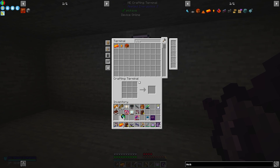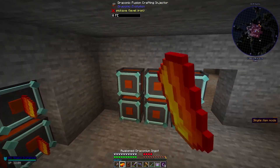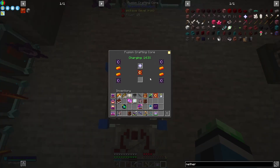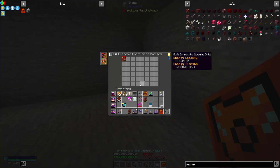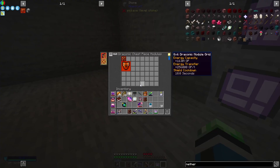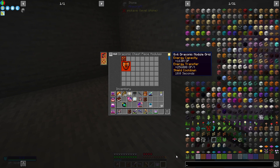I totally forgot how expensive that was. It also needs two nether stars — my dragons are going to be running for a bit, but it'll be fine. I should think about automating this. Let's go ahead and upgrade the draconic shield control module. This is a two-by-two module taking up four slots, and it gives a shield, so the shield control module is necessary to have a shield.